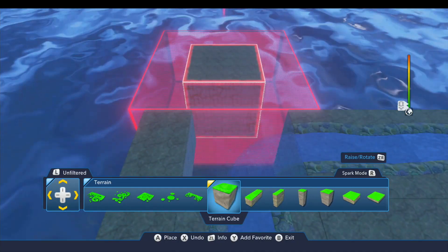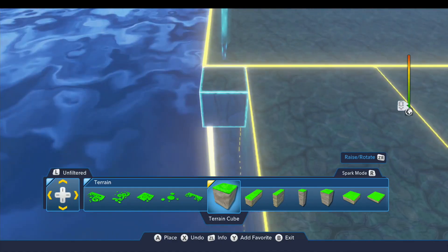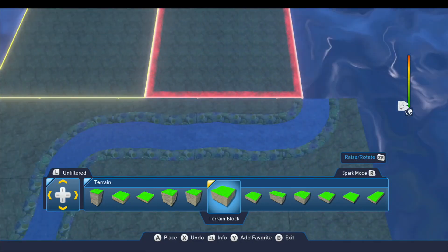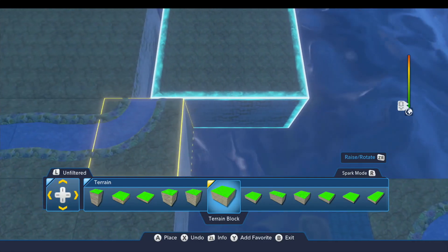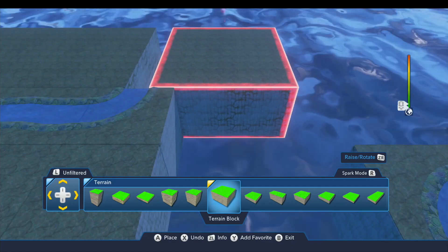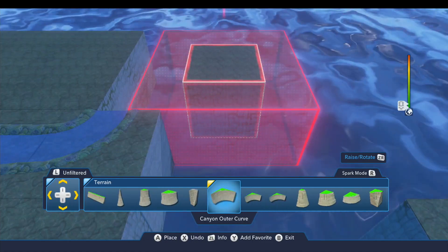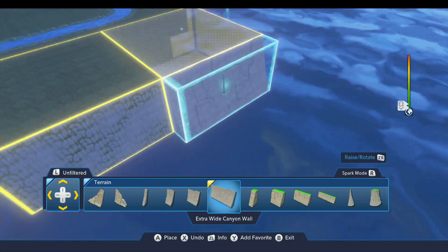We're going to take it over two little nudges, and if you do it right it should be hanging off the end over here by one terrain cube. Then we grab this, put another one out here — you see that takes us right up to the edge of the water. We're going to go four little nudges like that, so two terrain cubes in width. I'm having some trouble with my asthma so sorry I have to clear my throat here a few times. For the cliff face, we're going to use this canyon wall.